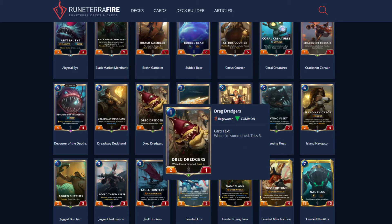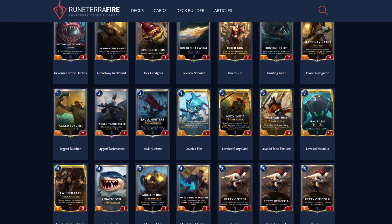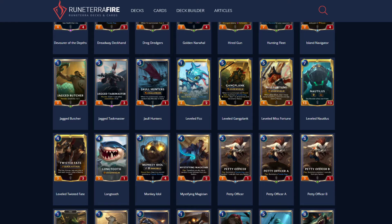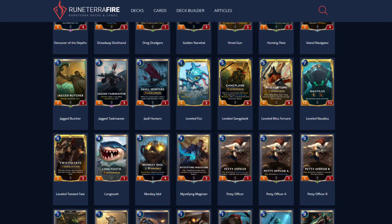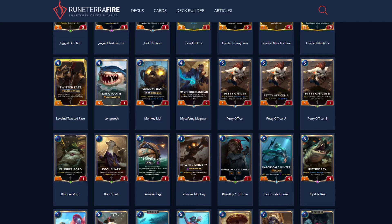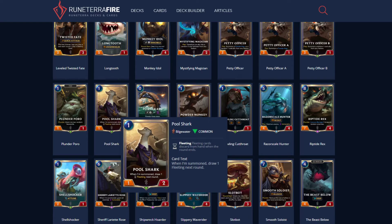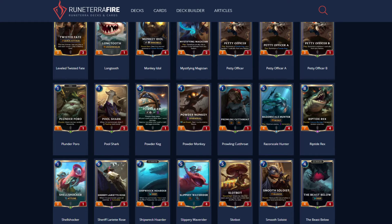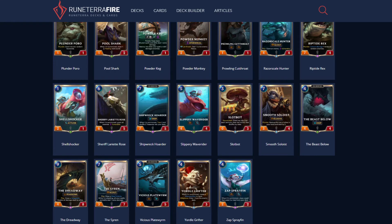I forgot Dredgers for Nautilus — toss three, he's pretty decent. I also forgot Jarl Hunters: when summoned, create a random sea monster in hand — a pretty good card for Nautilus. Poolshark: when summoned, draw one Fleeting next round — great card for TF. The Smooth Soloist: not a good card until you get a lot of draw synergy. When active, reduce the cost of allies in your hand and deck by two. You do have to Plunder to activate its effect and it costs seven, but if you can keep drawing a lot of cards, it's really good for closing out a game.